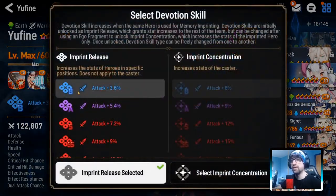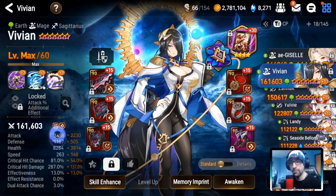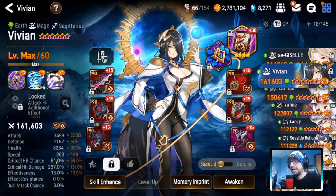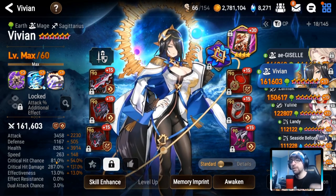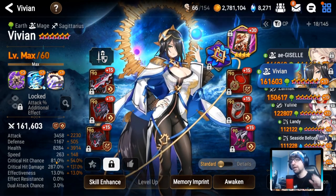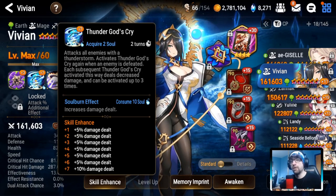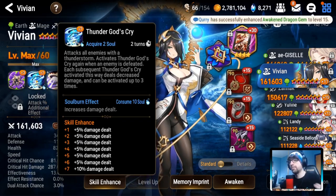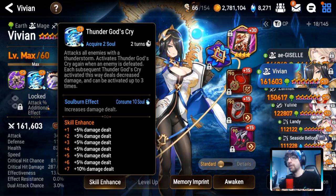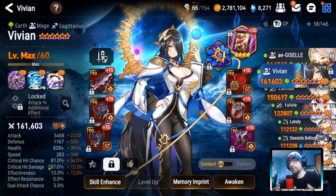For attack, I'd recommend at least 3,500 to make sure you clear the wave. The reason this works for me is because I have Yunfin as a 3.6% attack imprint for the rest of my team. So if you can get a little bit more attack on your Vivian with these substats, you'll be good. For crit chance, I recommend 80%, and then get her critical damage as close to 300% as possible, with 90 speed faster than the rest of your team. Make sure you mola her S2 all the way up so it kills everything. So you need 90 speed faster, 3,500 attack, and as close to 300% critical damage as possible for her to be the wave killer.